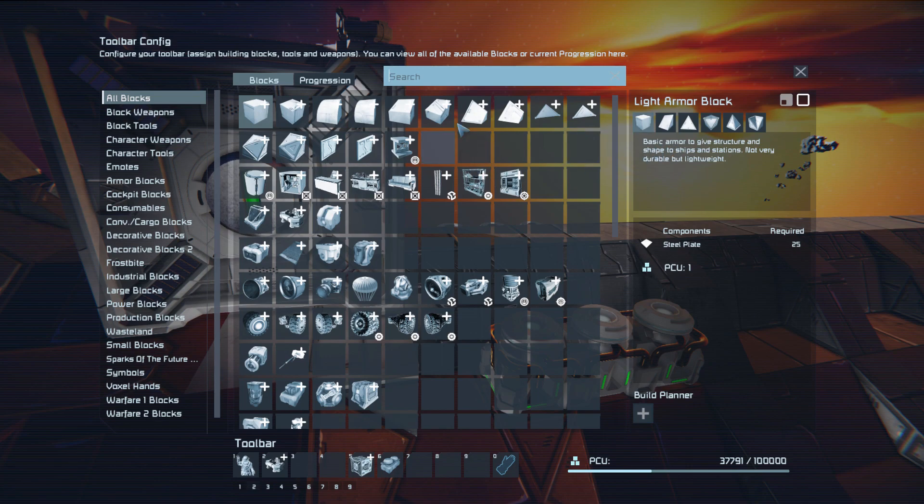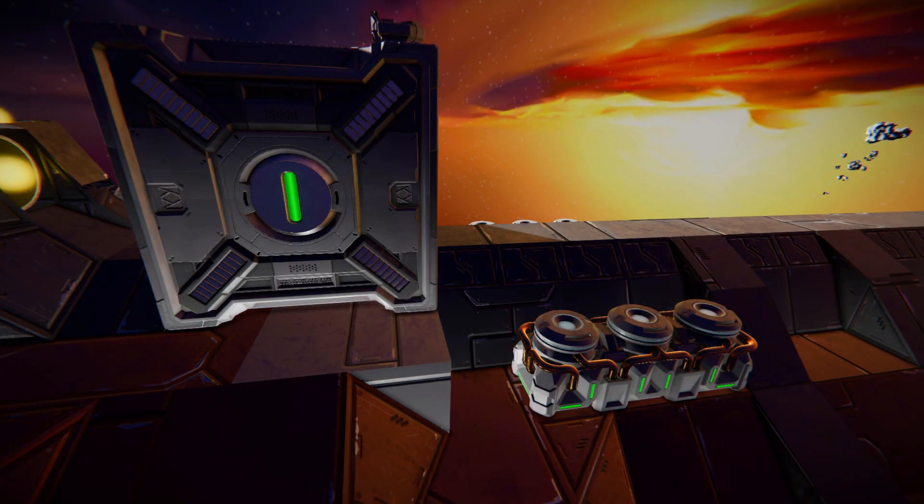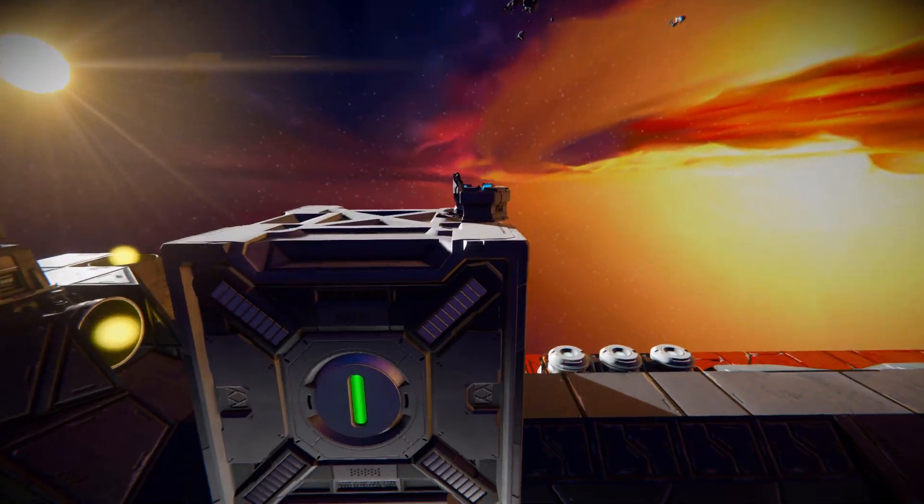Coming into the block costs — the Stealth Drive is very expensive for the large block and still very expensive for the small block version. The Heat Sink is also a very expensive block, but I think it's very much worth it, especially in an emergency where you need to run away from an enemy to save your ship.